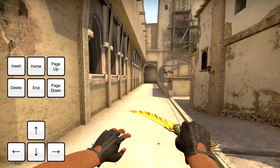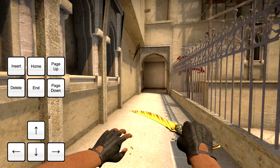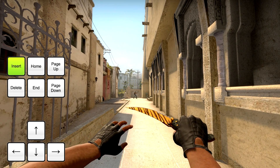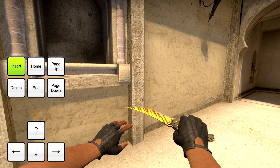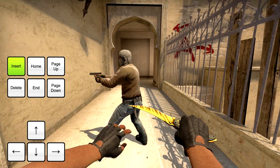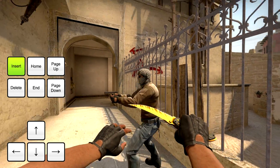Now that you have your bot in your team, you can go to the place where you want to do the runboost. Once you are there, you can press the Insert key on your keyboard to place the bot in front of you. You can place him anywhere you want — just make sure you look a bit up when pressing the key to avoid him getting stuck in the floor.